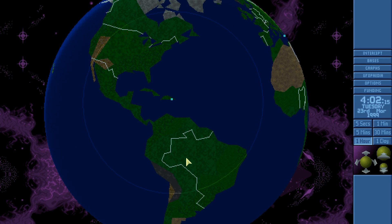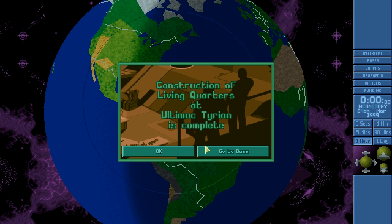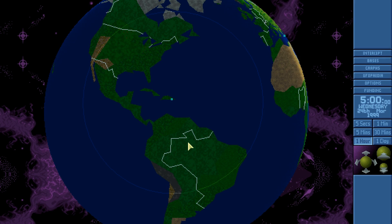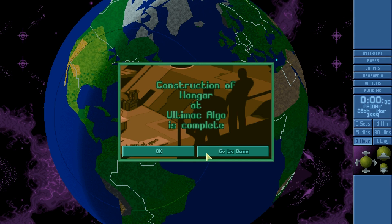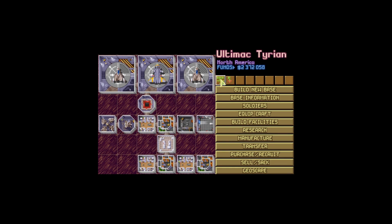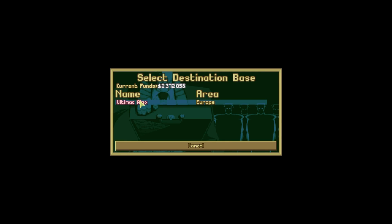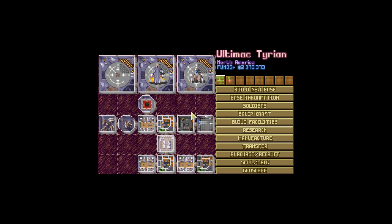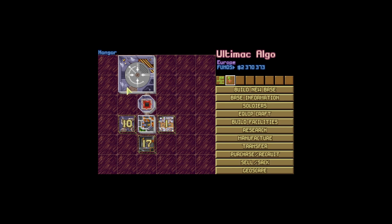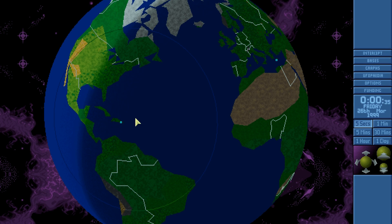Slowly but surely the days go by. Nothing seems to be happening. Living quarters at Ultimac Tyrian — a good thing, though we're waiting for the one at Ultimac Algo first. That being built is very important. We are going to transfer over one of these interceptors. Done — 1,685. We can now dismantle this hangar, which saves us a little bit of maintenance and also means there are fewer places that aliens could attack the base. This is going to be a pretty operational base in about 10 days, though 10 days is a long time in XCOM.